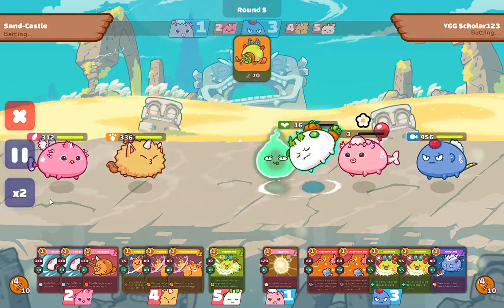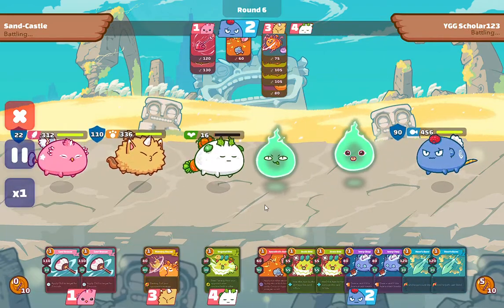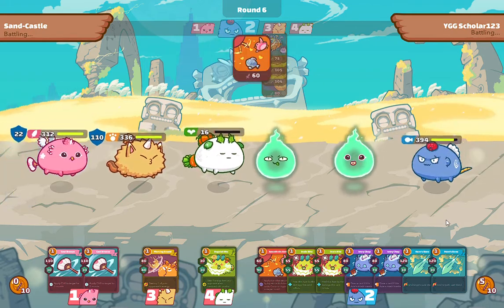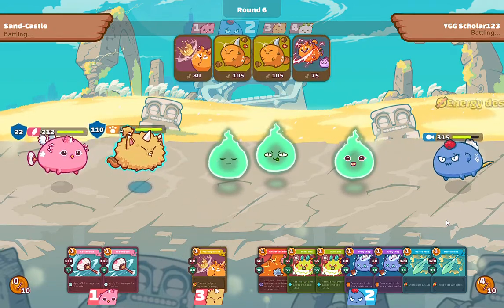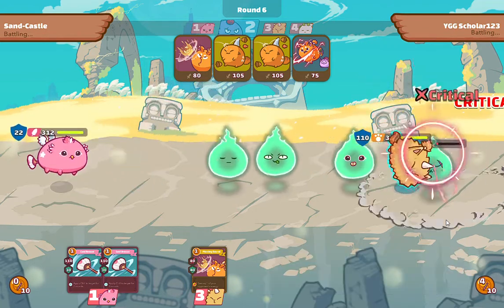For this one to work, you will need to have two axies. One will take the stun hit, and then the next one will continue and eliminate the opponent's axie — and let's see what happens between them.